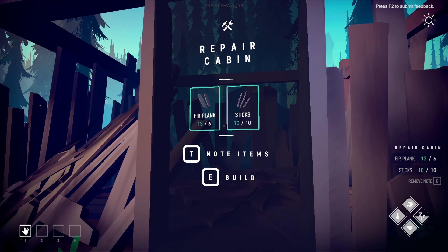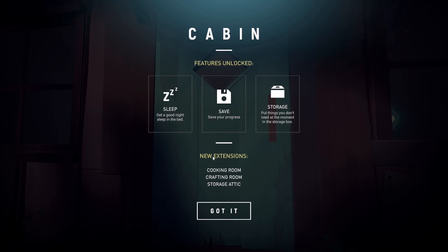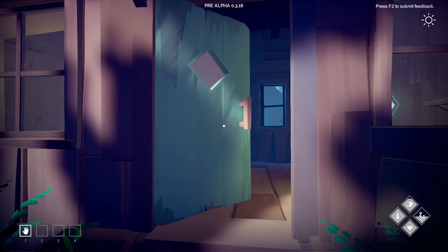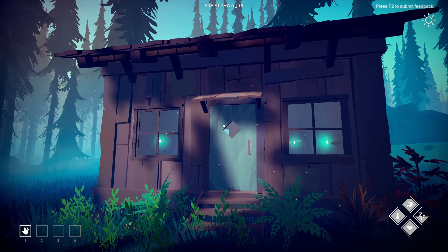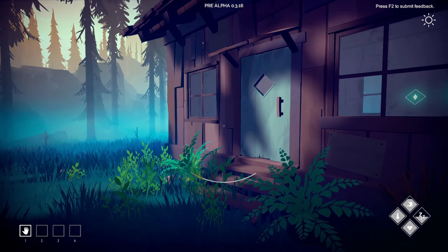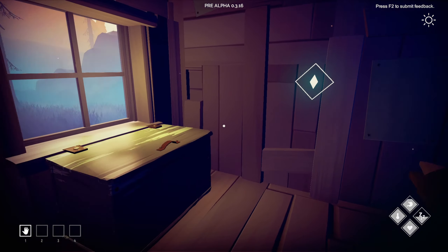Alright, let's build. Now we can sleep, save our progress, and store some stuff. We'll be able to gather supplies to add on a cooking room, crafting room, and a storage attic. Here's what we got so far — very nice little cabin. I like it. I hope there's more building options in the future — maybe a little more customization or something.